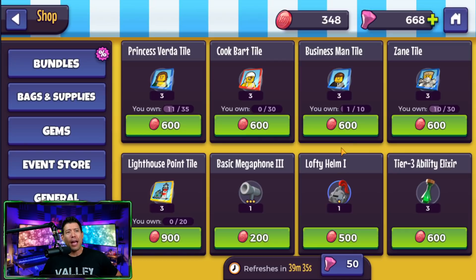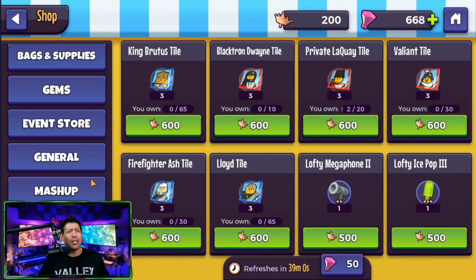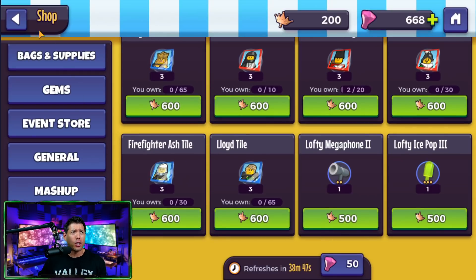In the mashup store, you get currency from doing the mashup campaign. Out of the characters available — Princess Verda, Cook Bart, Businessman, and Zane — I'd recommend Cook Bart and the Businessman. In the guild store, you get shards from guild activity. Princess Storm is the best of the bunch there; Dr. Kelvin, Miner, Clay, and Zombie aren't as strong, so I'd farm Princess Storm. In the arena shop, the best options are Lloyd or Valiant — both are pretty good — and Firefighter is also a decent character.